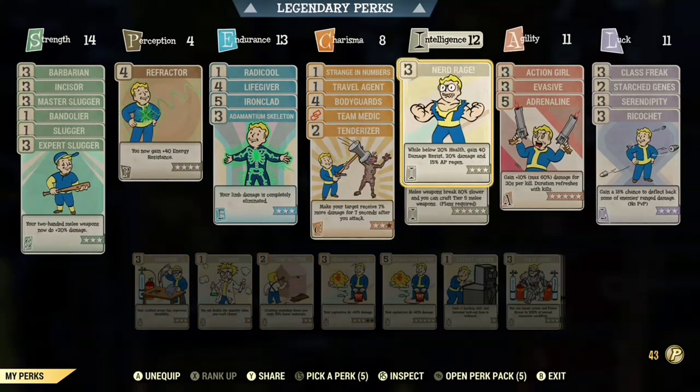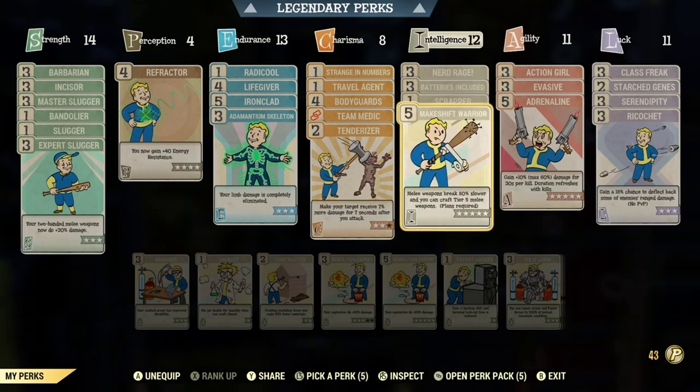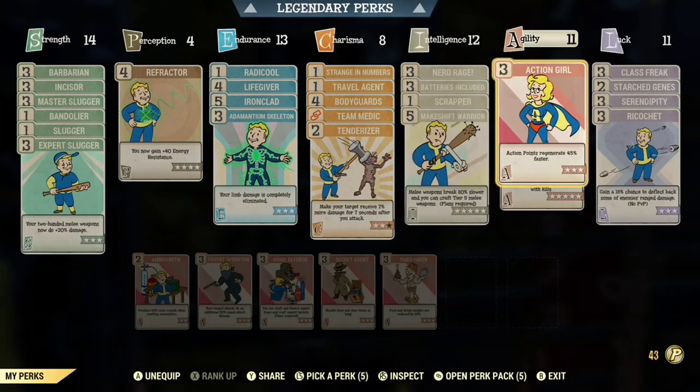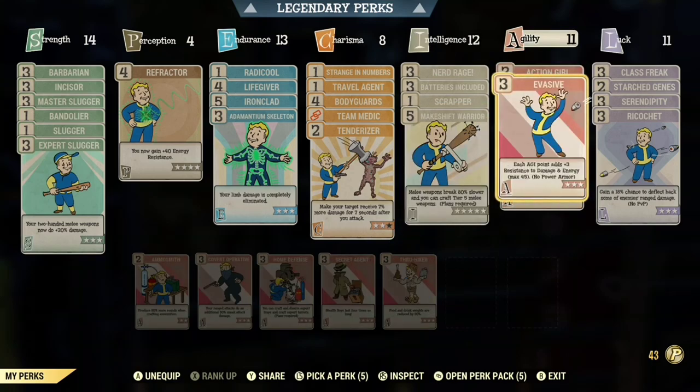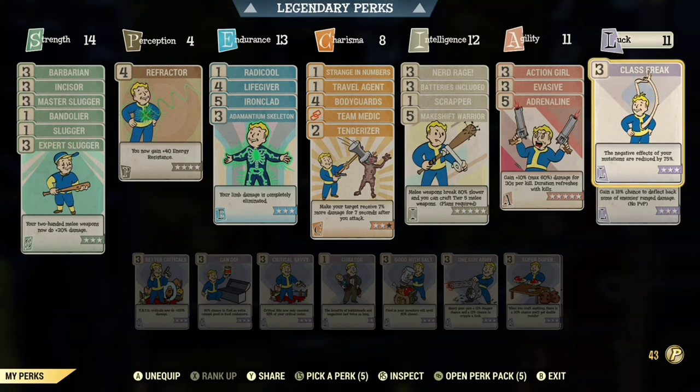In intelligence you're going to need nerd rage, batteries included, scrapper, and makeshift warrior — this is going to let your melee weapons break slower. In agility you're going to need action girl or action boy, evasive, and adrenaline, which helps you do a lot more damage.